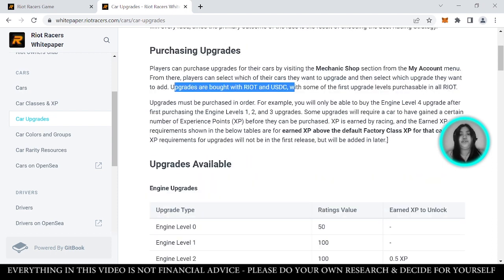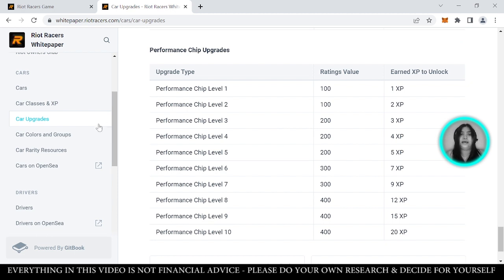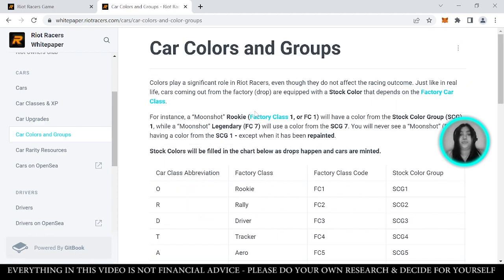Here are the upgrades available — you can see these in the whitepaper. There are also car colors and groups. Colors are part of rarity, with certain colors available, although colors do not affect racing outcome — it's more for rarity and aesthetics which gives car value. Each car has a stock color, and there's also a Factory Car Class (FC) classification based on color. FC1 is lower, and FC2, FC3 go higher — the higher, the more premium or rare.